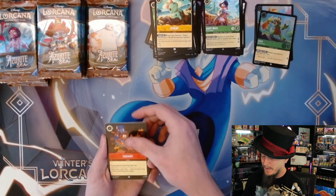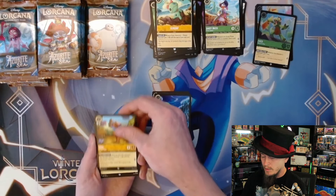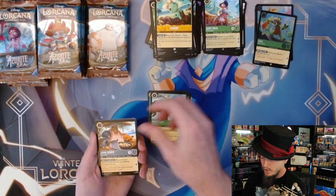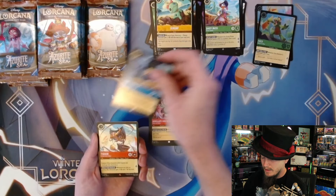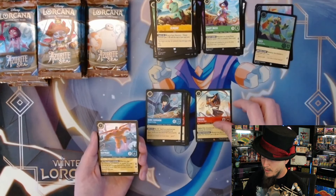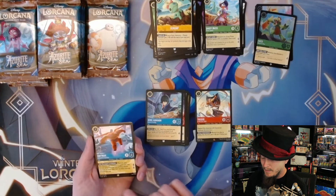We're still in the first stack of cards so I still don't want to see the enchanted yet - although I do want to see it. Thievery, Sour Bill, Roo, Sisu, Heathcliff, John Silver, Hot Potato.